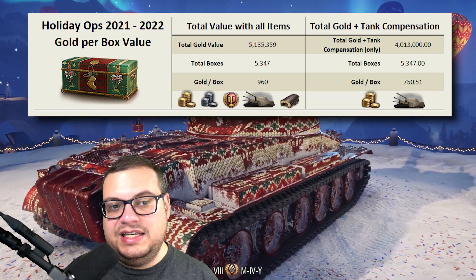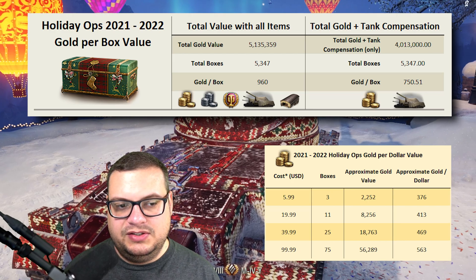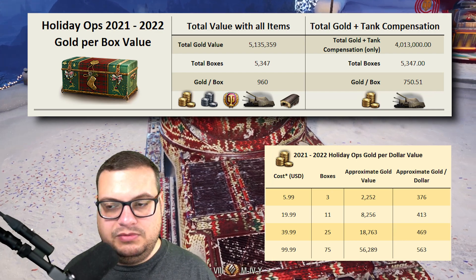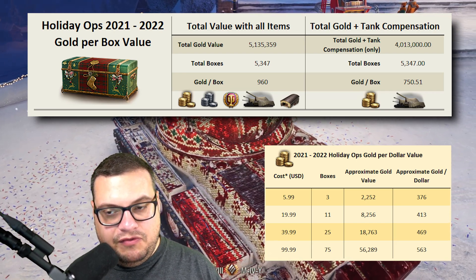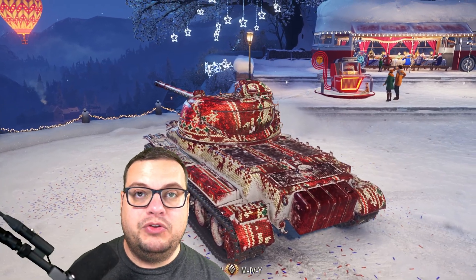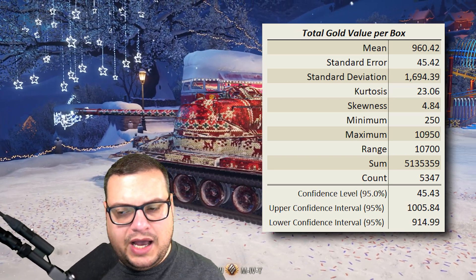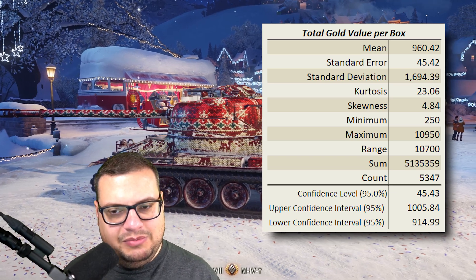If we take the number of only gold and tank compensation and multiply that by the number of boxes, then divide by how much the boxes cost, we get a graph which basically tells us what we already know: the more expensive bundles mean you pay less per box, which means they're more valuable gold per dollar. Keep in mind we'll talk more in depth about this later, but if you have 50 boxes to open, your value per box will go up substantially. The average value is about 960 gold per box, and that means your value is going to be very close to that with a large enough number of boxes.